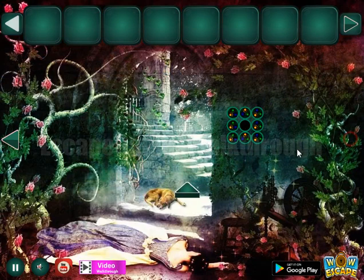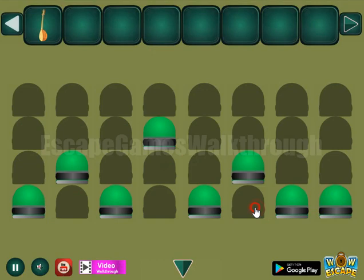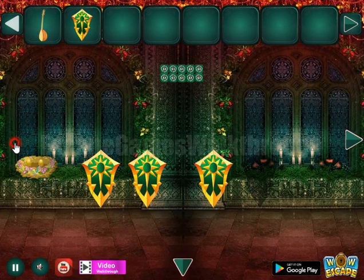So one more shield to find. Going up there to the right. Here's the hint: 1, 2, 1, 3 — 1, 4, 1, 3. And it's for these levels: 1, 2, 1, 3 — 1, 4, 1, 3. Finally we have got the fourth shield.